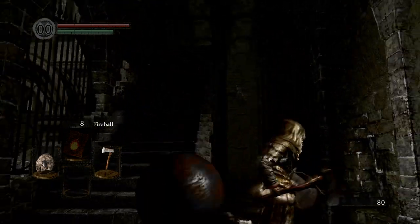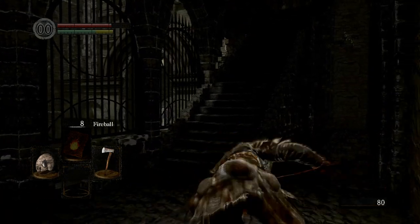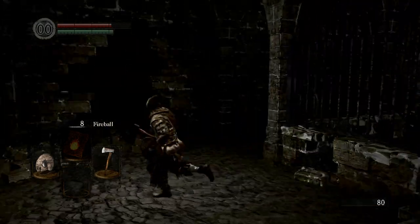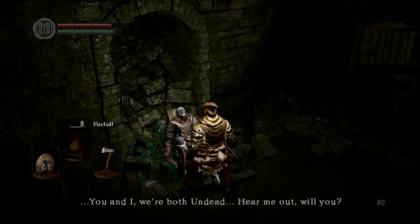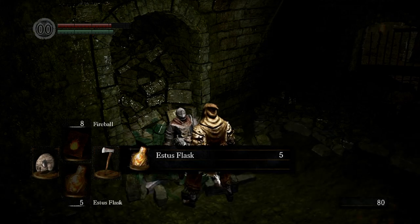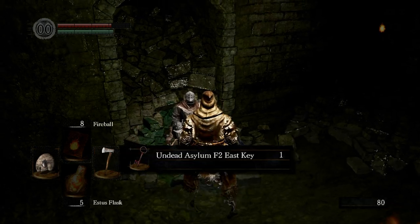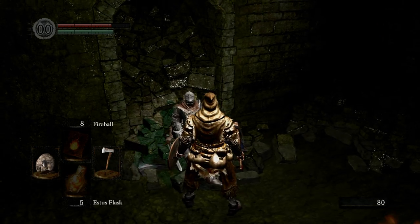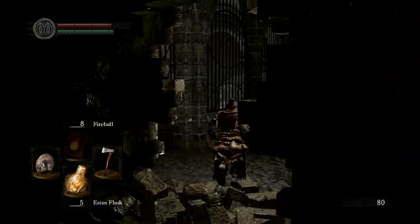You're going to want to not get hit by that ball like I did — I thought I was far enough away from it, but I guess not. That ball will crash into here and then get this guy. You can talk to this guy and he will give you your Estus Flask, and you have five of them. You can also kill him and he'll drop everything. There's no reason to kill him, but you can if you want.